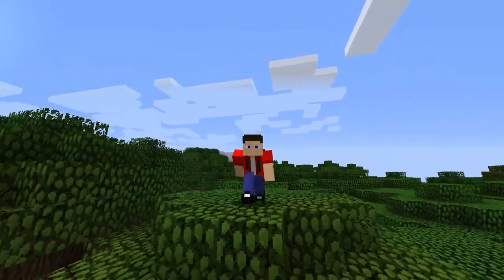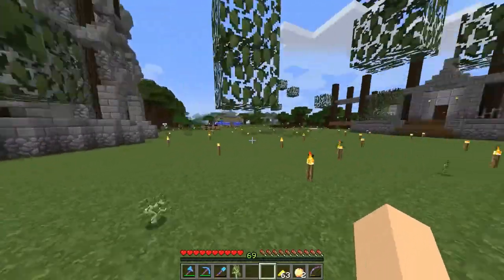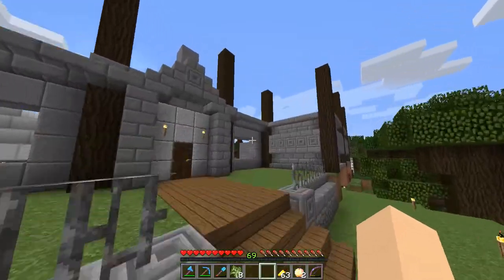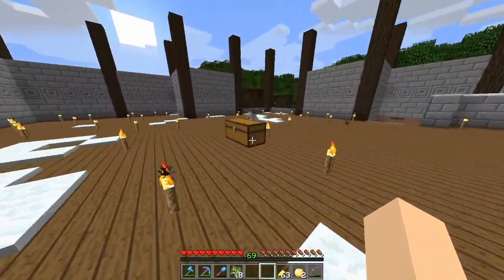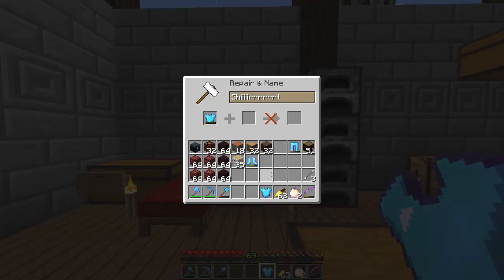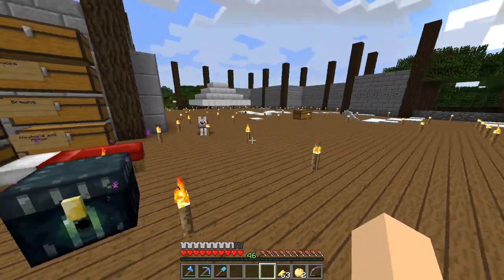Hey guys, welcome back to Mega Craft. We're at episode 17 today. I'm chopping down some trees because I want some birch wood - a little bit of every wood - because we're going to start work on our next project. I've got a little bit of wood here, just a sample. I need to repair my shirt - it's going to cost 23 levels and I've got enough to spare.